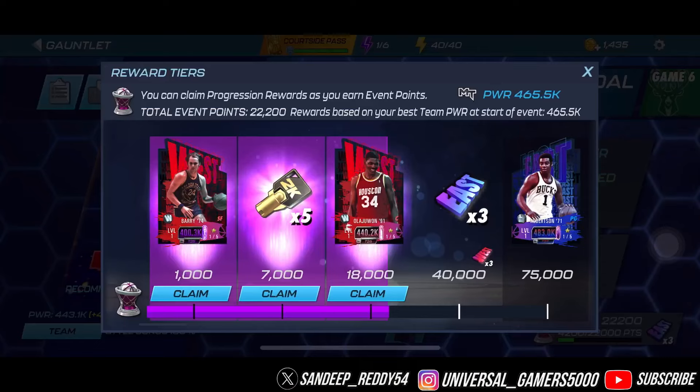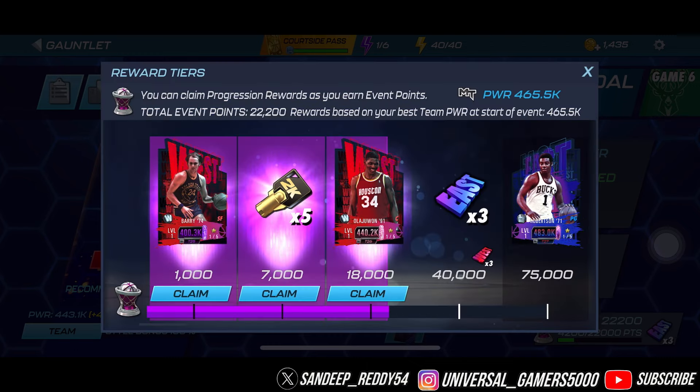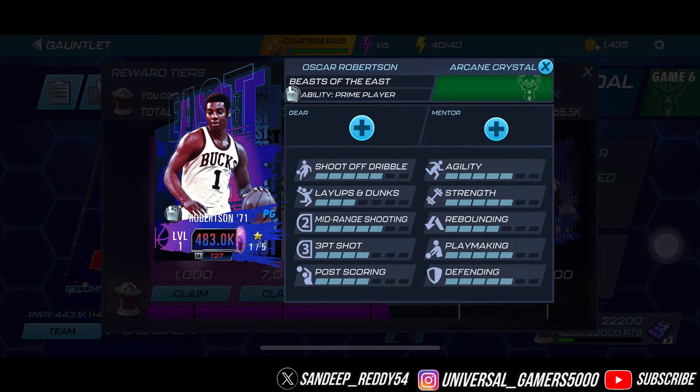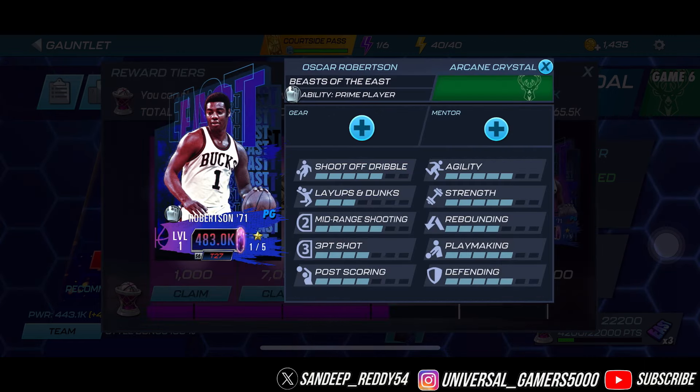Looking at my progress: 22,200 points so far. We've already got Rick Barry and Hakeem Olajuwon, and we're around 53,000 points away from getting OG Oscar Robertson. His stats aren't that impressive — only three-point layups and limited range — so I'd still use my purple sapphire Steph Curry. However, Oscar Robertson is good for playmaking and defense at point guard, so he works well in tier-two lineups.